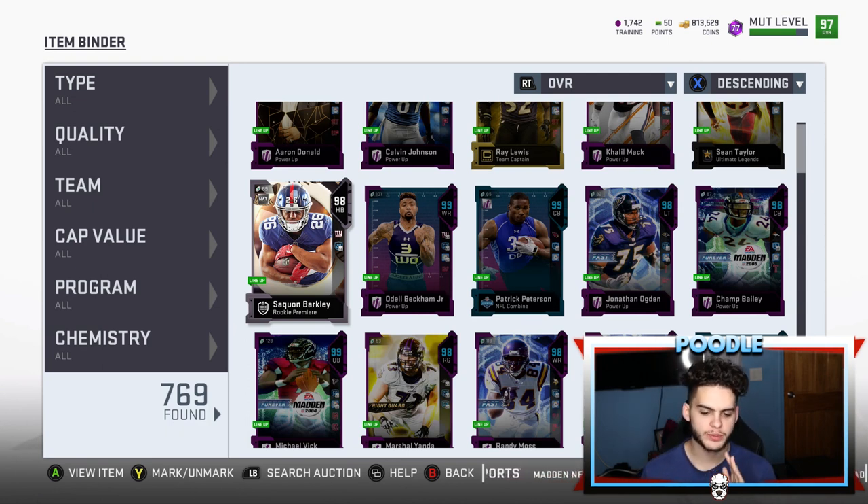These rookie premieres need the Sprinter chem and proper chems overall. If you're spending 300–400K for these cards at the end of Madden, they should be usable like a regular card. I love this card — I wish I could use it right now. It would be my starting running back if he were the proper Saquon Barkley, but he's not. Early in the year the 88 Saquon was great, but it's not as usable come end of year when you want his upgrades the most.